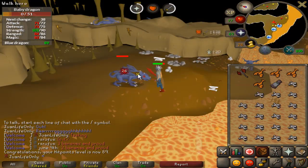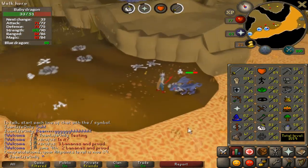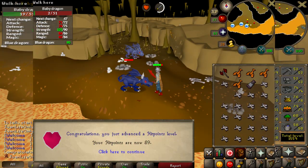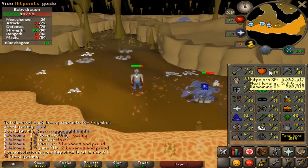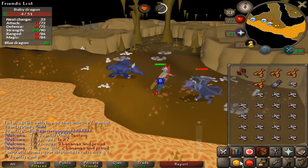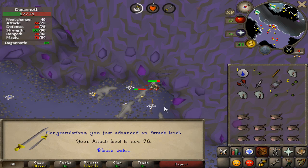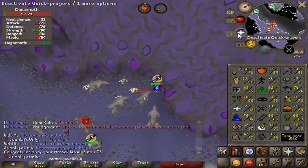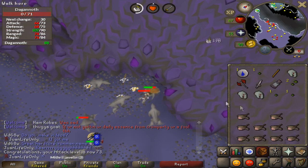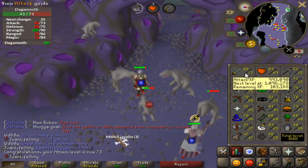I was so distracted by the graphics that I didn't notice the 89 hitpoints coming in. Just hit 89 — one more level and I'll have my second level-90 skill. 90+ HP is really crucial. Also just got 73 attack — two more levels to go, then I can use an arclight, probably at Zulrah for some fun and clue scrolls.